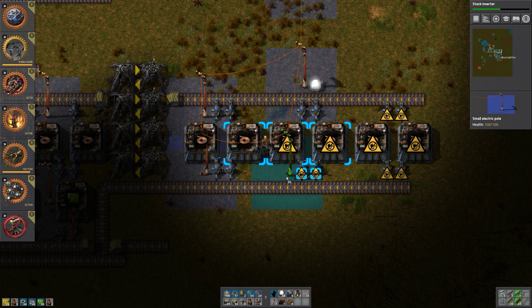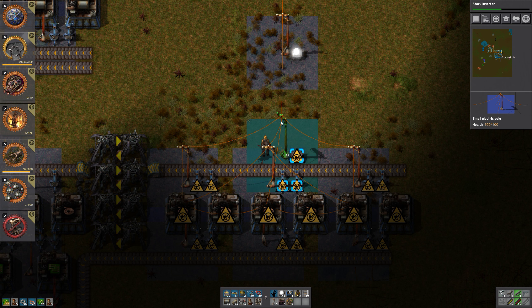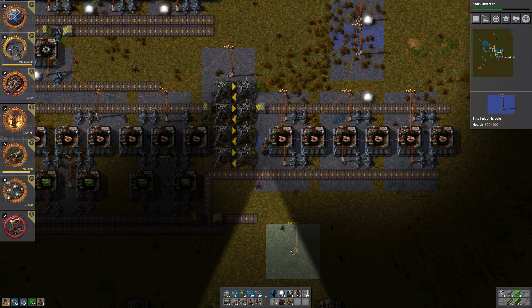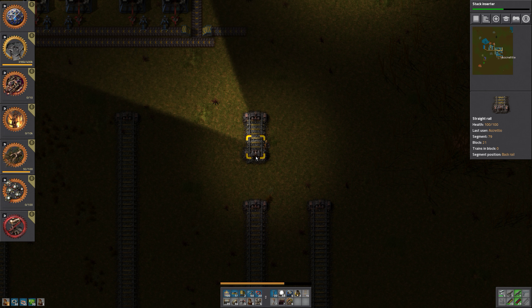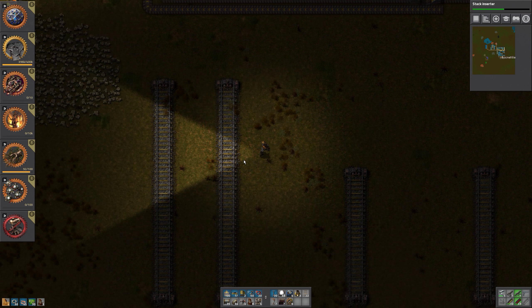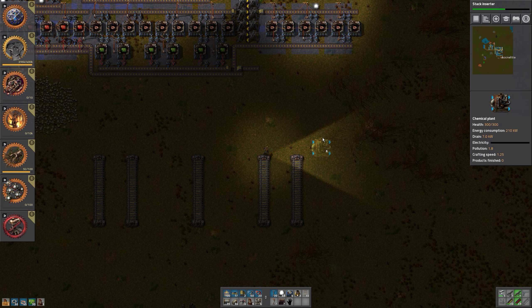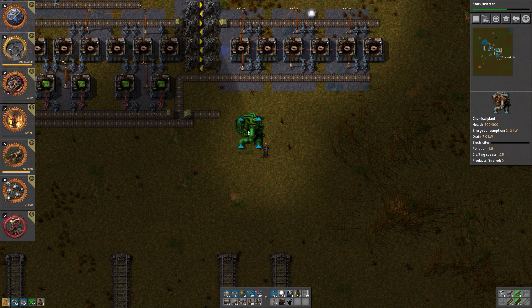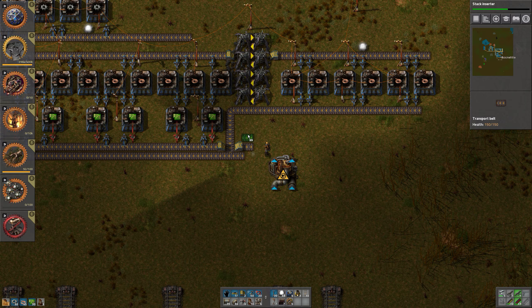We want a few of those power poles as well. So we have that one. Now let's have another look. We have the electronic circuits set up. Plastic bars we need to set up. And the copper cable we need to set up. Copper cable needs six assembly machines. We don't have really enough plastic bars — those aren't made in one of these assembly machines, making it necessary to set up before we have all the machines, which we actually have now.